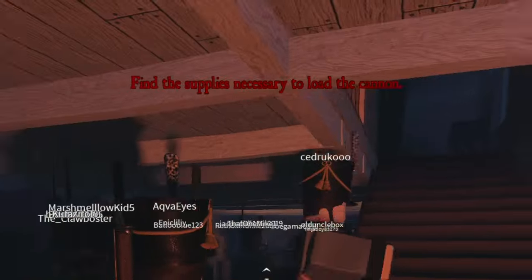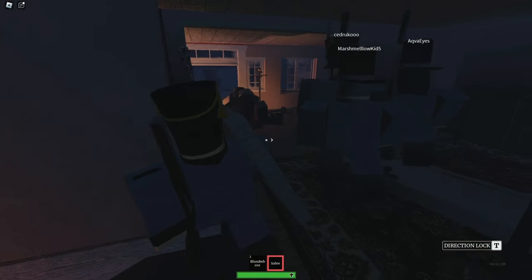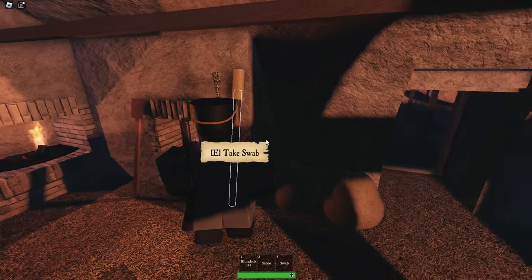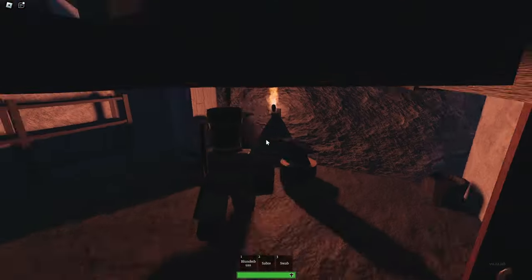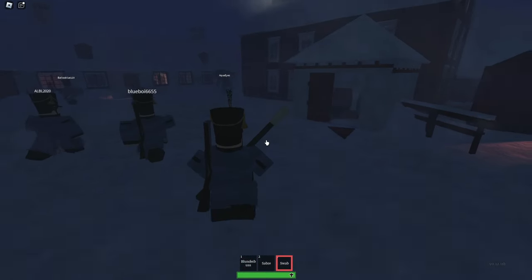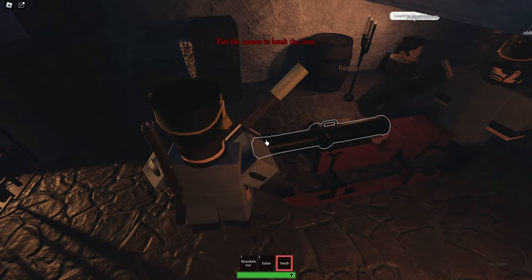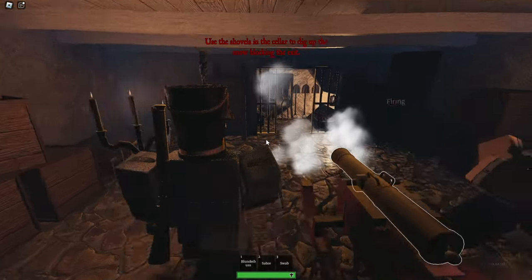We need to find supplies for this cannon, which is pretty easy to do. We just had to search for the swab to clean the cannon, and also a cannonball. This is why having a team in this game is so good — I literally have people I can rely on. Let's dig together. This should be pretty standard, getting to that one part and then defending might be kind of hard.